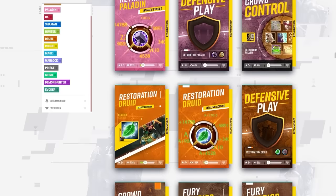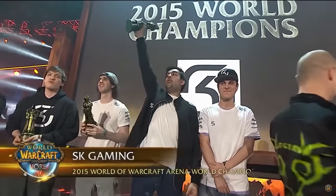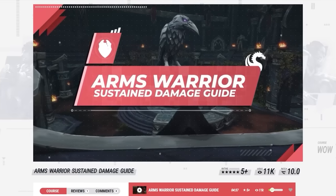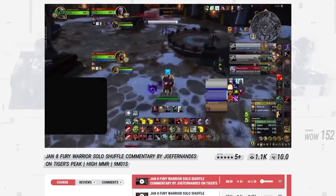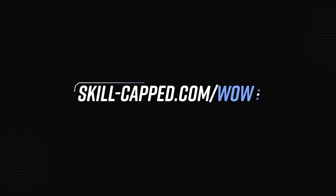Our website features class guides designed alongside the most elite players in the world, including rank 1 players, AWC competitors, and even Blizzcon champions. We work with these players to develop detailed class courses which teach the same fundamentals used in rank 1 level gameplay. These same players upload arena commentaries every month that walk you step by step through your toughest matchups while teaching you their secret strategies. Visit the link below for an exclusive discount offer.